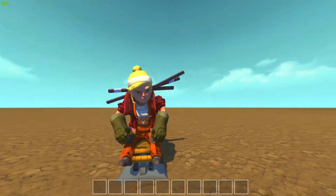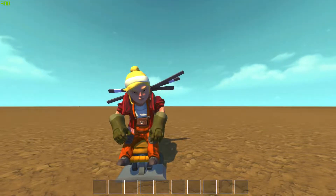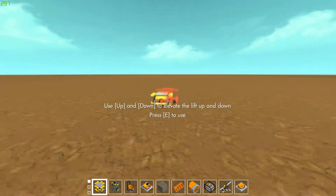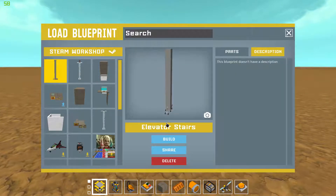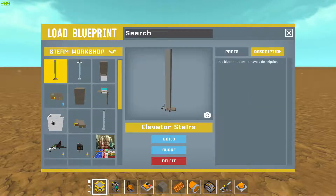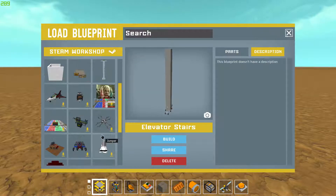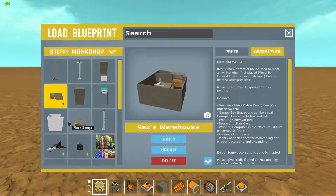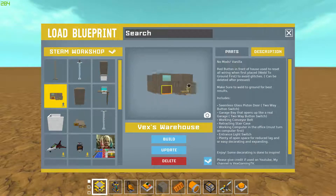I will have a link to it in the description, and I just want to show you how it works and how you can get it going in your Scrap Mechanic world. So first things first, when you download it, you use your lift — it's going to show up right down here somewhere. Here we go. Vex's Warehouse. Sorry for the lag. So this is what I made. It comes with a seamless glass piston door. We'll just show you how to get it into the world and how to make it work first.